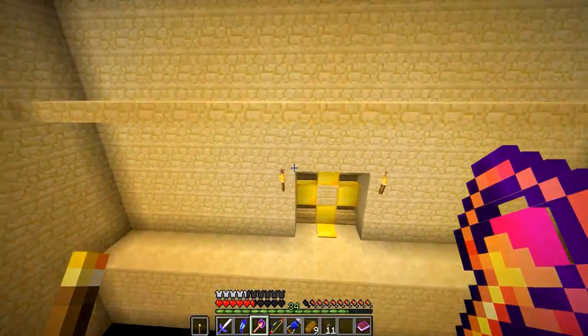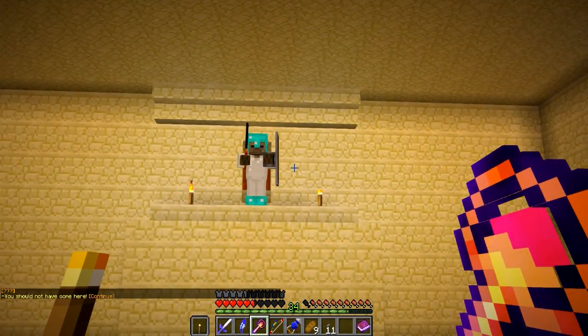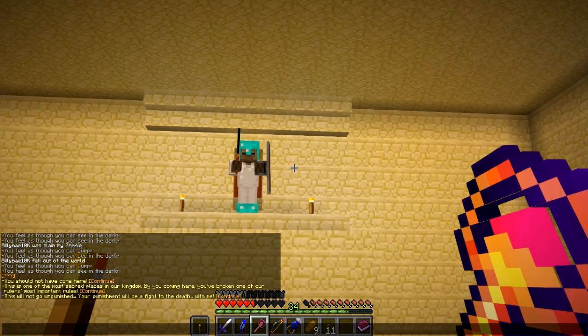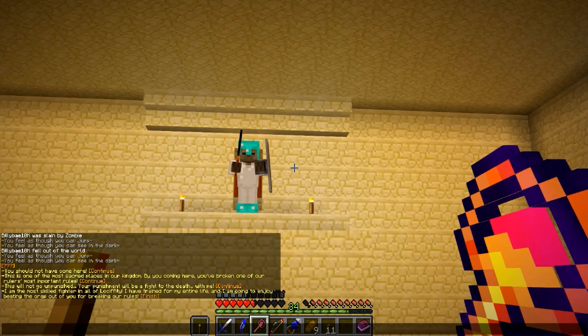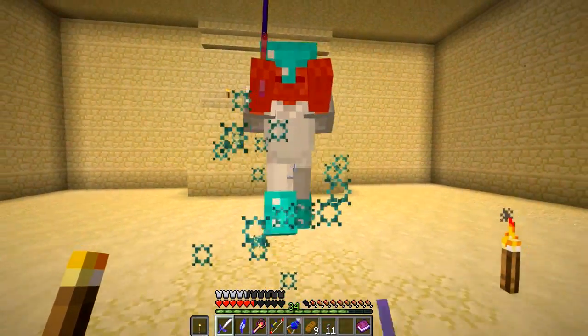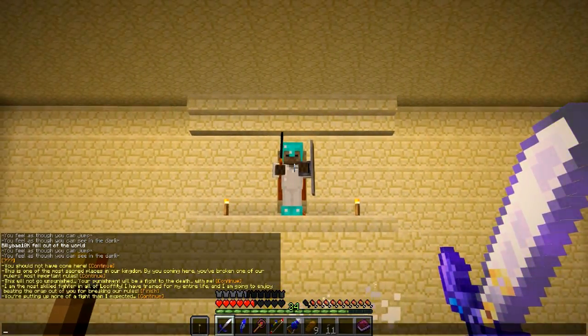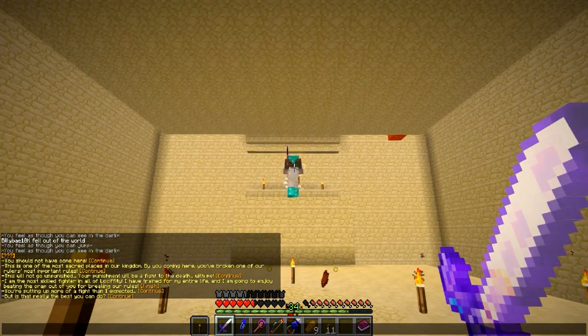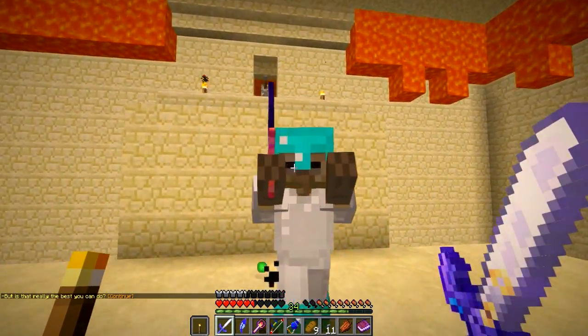You should not have come here. This is one of the most sacred places in our kingdom. By you coming here you've broken one of our ruler's most important rules. This will not go unpunished. Your punishment will be a fight to the death with me. I am the most skilled fighter in all of Lossifeti. I have trained for my entire life and I am going to enjoy beating the crap out of you for breaking our rules. Cochrane Commander — what are you doing in a temple? Or a dungeon? You're putting up more of a fight than I could have expected. But is that really the best you can do? Summoning some lava, making it a bit spooky. It's not really that dently.